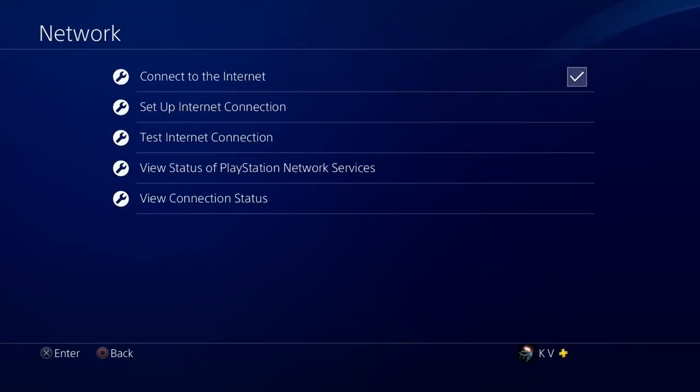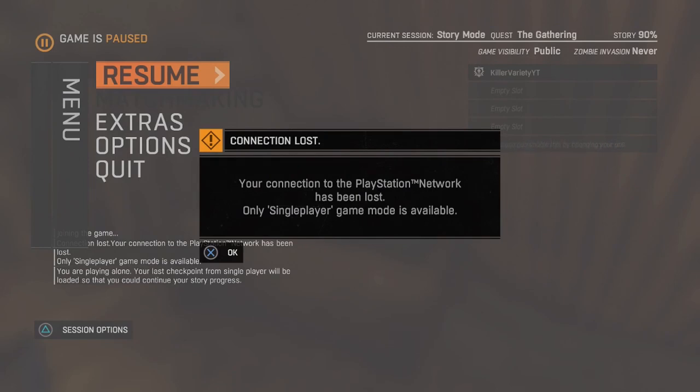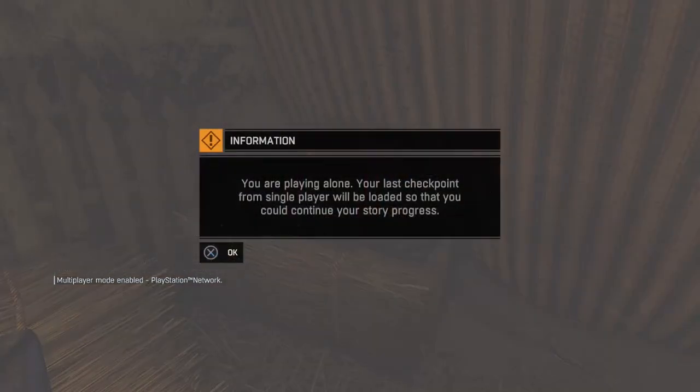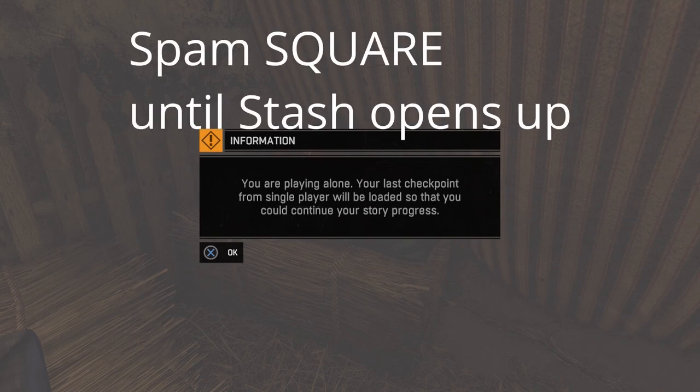So: hit join, double tap the PlayStation button, turn it off, turn it on, double tap the PlayStation button to go back into the game. You'll get a screen saying 'connection to the network has been lost' — hit OK. Then press resume. You'll get one more screen saying 'you're playing alone, the last checkpoint from single player will be loaded.' Once you press OK on that screen, spam the square button — at least four times — until you see the stash storage open up. That's really important or the glitch won't work.